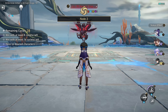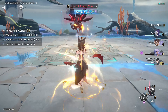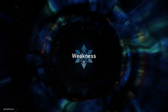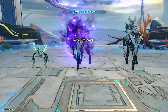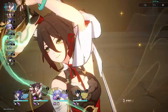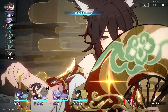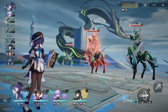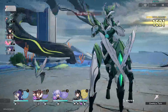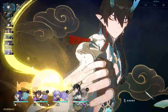For the second half, we start off with a Bailu technique, two Tingyun techniques, and then initiate the fight with Pela's technique for the additional defense shred. Since Imbibitor Lunane is at Eidolon 2, he doesn't really need the extra skill point since he generates three whenever he ultimates. We immediately use Tingyun's ultimate for most energy efficiency, and the middle centaur has the mark. We rip Imbibitor Lunane's ultimate.